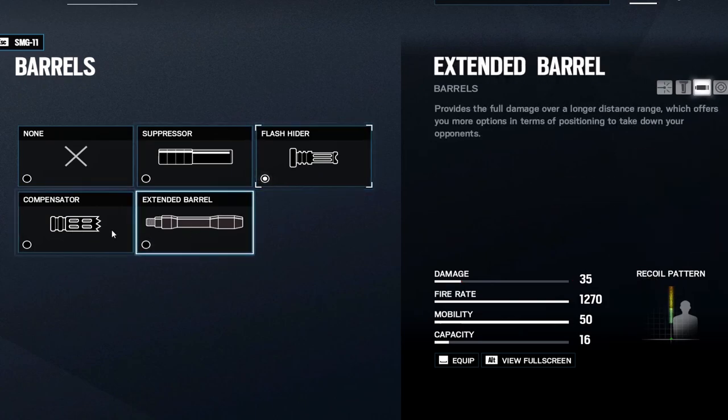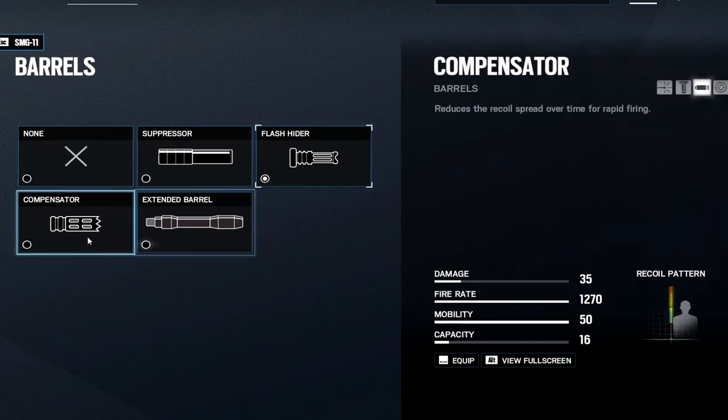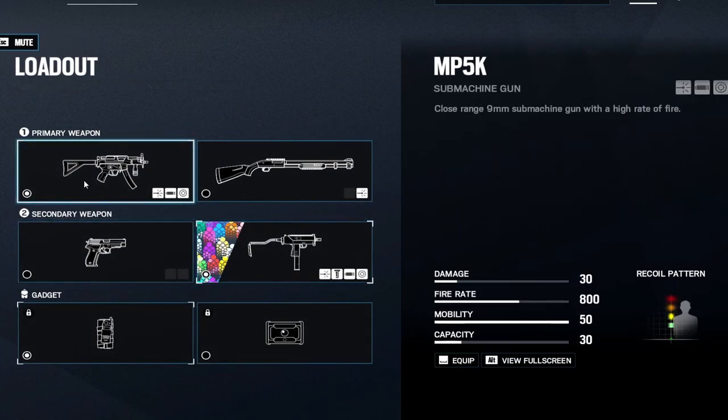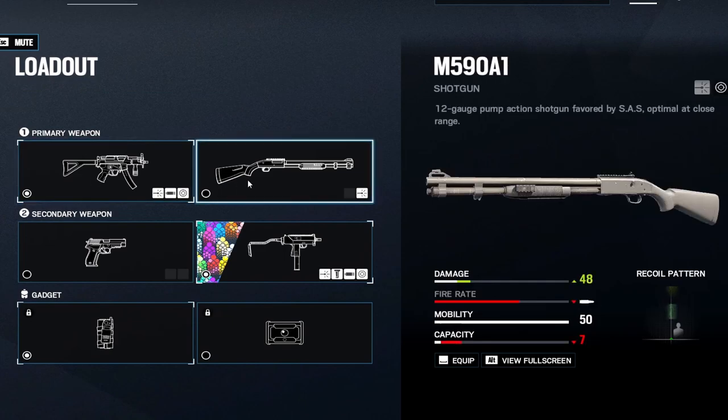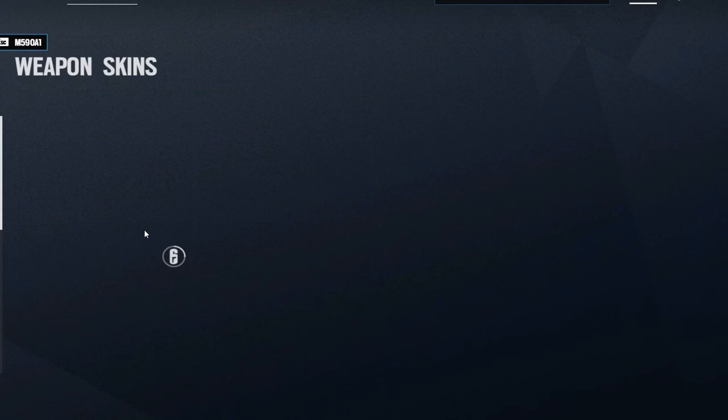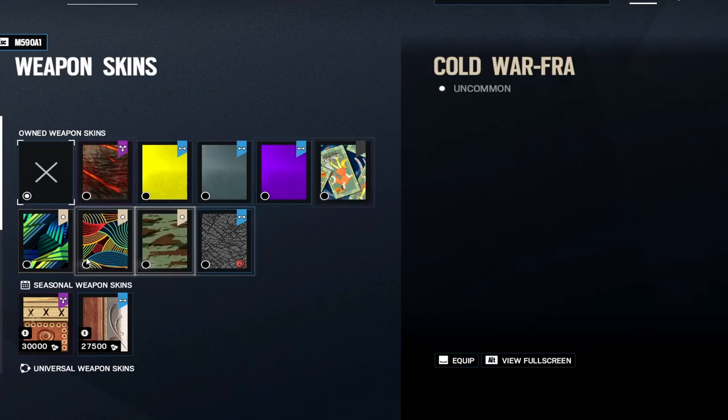I recommend you test out the attachments in Terrorist Hunt - just keep testing them and you'll find what's perfect for you. I'll show you mine, which gives a good baseline. For sight, I always recommend holographic - it just looks better than reflex, but reflex or holo are the move. Never use a red dot in Siege.